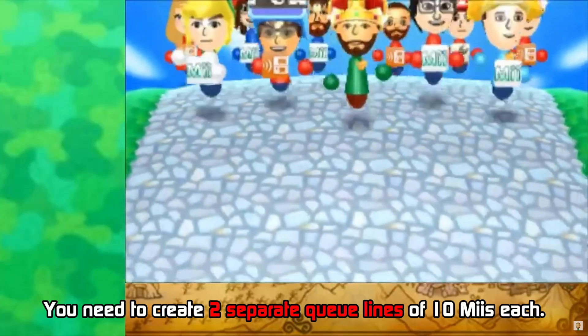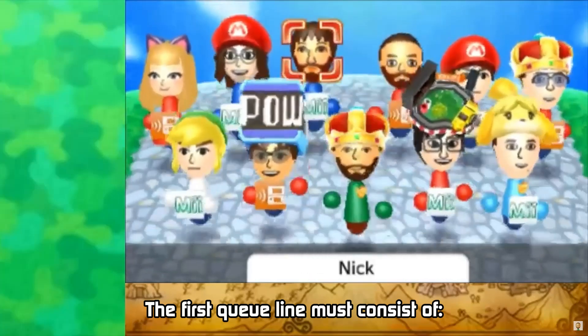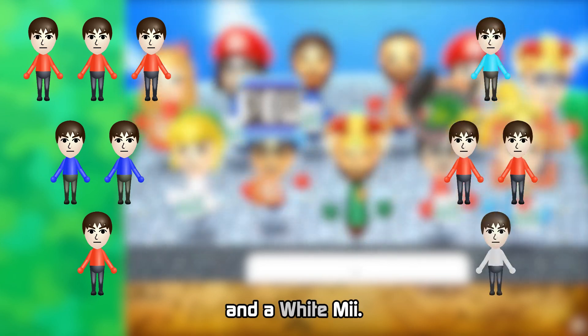You need to create two separate queue lines of 10 Miis each. The first queue line must consist of 3 red Miis, 2 blue Miis, 1 red Mii, 1 light blue Mii, 2 more red Miis, and a white Mii.